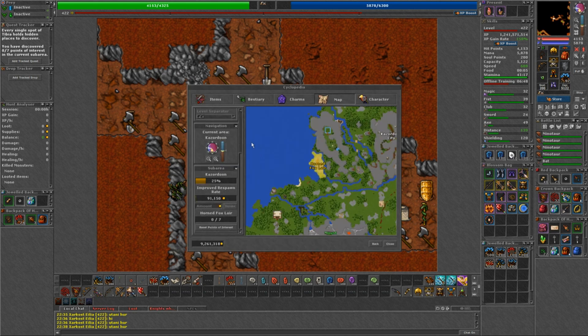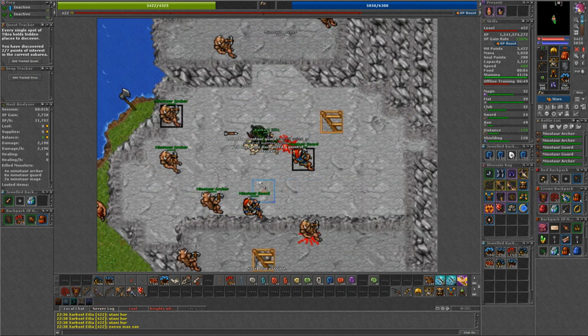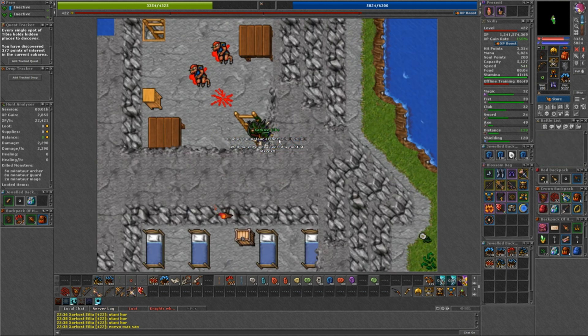All you have to do is walk up to them to discover them. As you start fully discovering sub-areas it will increase the overall percentage of the area. You can only be discovering one sub-area at a time, and if you start discovering a new sub-area you will lose any progress on the last one unless you have completed it.